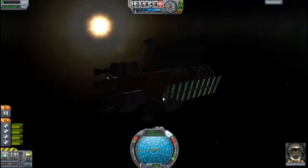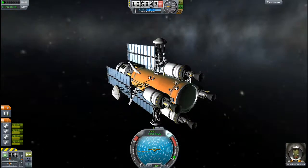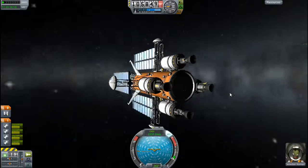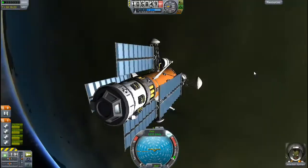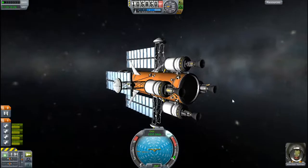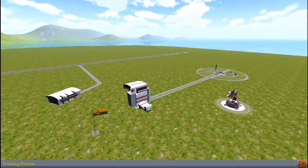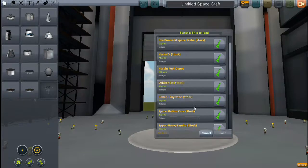I'm tempted to eject these engines. Also, I feel like I should've put a Clampotron Senior on the bottom here so I could attach more fuel tanks. You know what, in hindsight, I'm gonna make some improvements to this. I'm gonna go back to the Space Center and I'm gonna change up the fuel depot just a little bit.